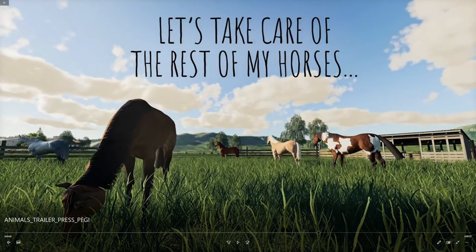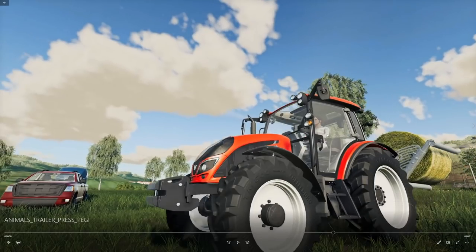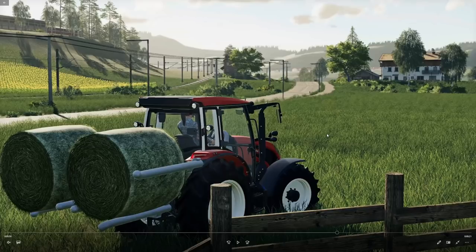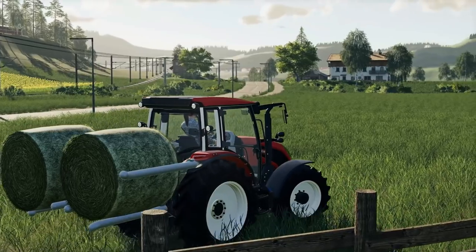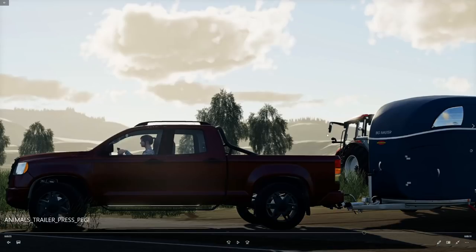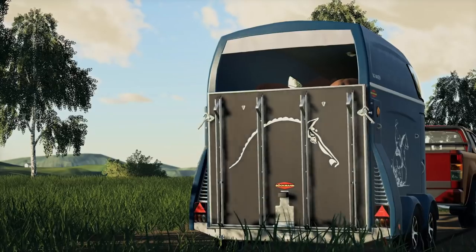It looks like we've got the horse pens now. We've got another Valtra with a bale handler on the back, and also what appears to be kind of a mashup of a Ford and a Dodge pickup truck to the left. Behind it is the horse carrier. Another absolutely beautiful shot of the European map. We have a Bachman horse trailer — looks like two horses can fit in there. No word on if there are going to be larger horse trailers, but I think we could only have either 12 or 16 horses, so it's not really going to make a huge amount of difference.